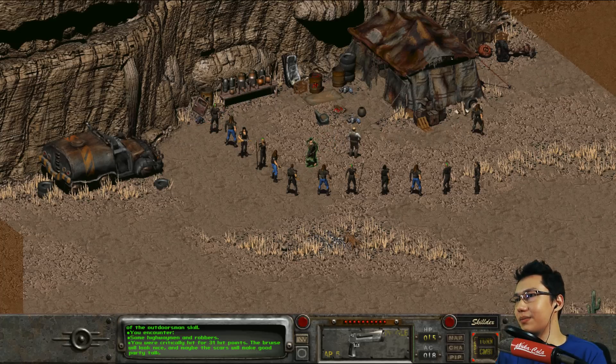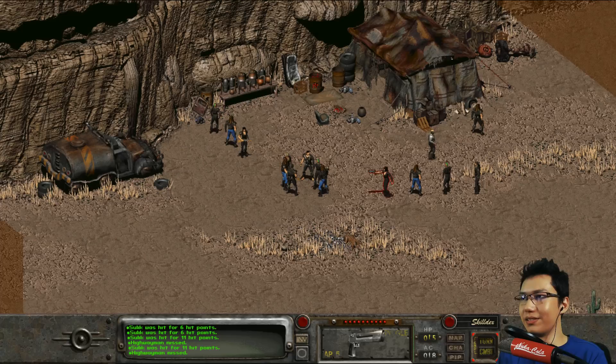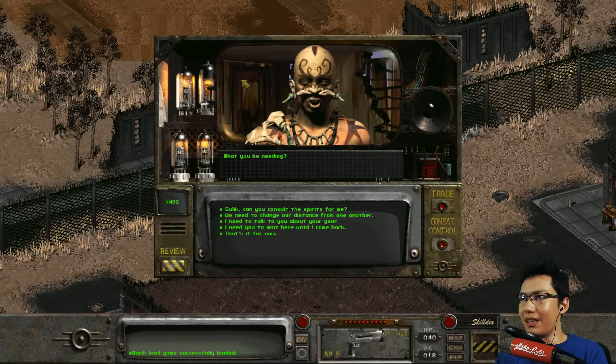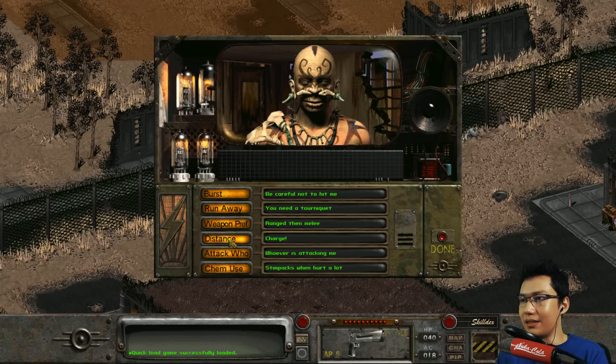Can I actually escape this? Sulik, can you not die? Maybe I have to set Sulik to stay close to me like Vic does, so they have to chase after us? He's dead - he's gone in one turn! Let's try combat controls. Custom - distance, stay close to me. Done.